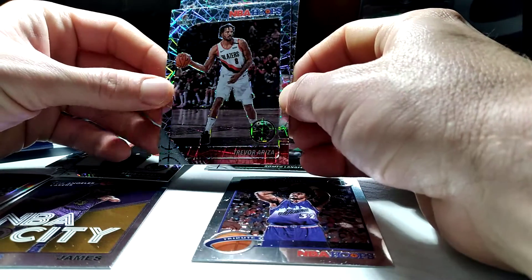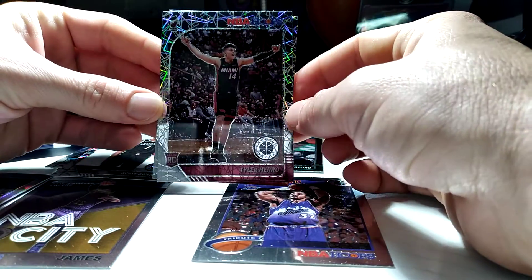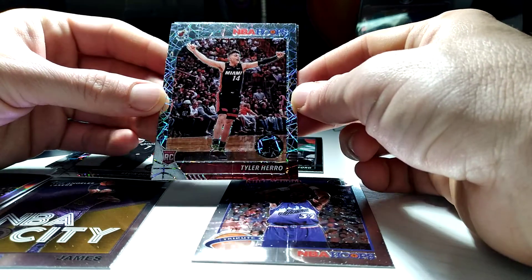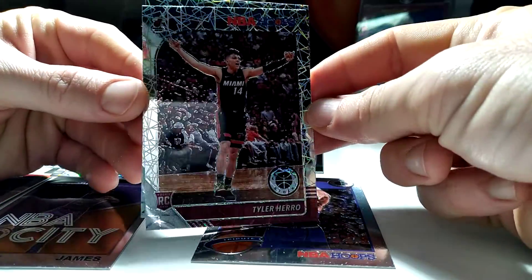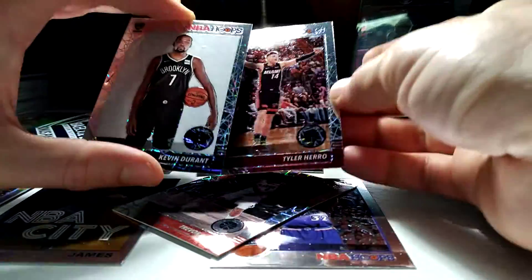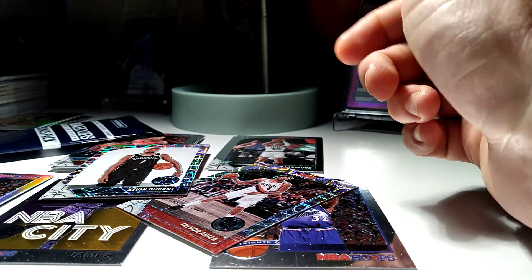Trevor Ariza. Oh very nice — another Tyler Hero laser prism! I will take that, I'm happy with that. This is the best hit I've gotten — it's the second Tyler Hero prism I've gotten. But hey, you gotta take the wins where you can find them. It's about a $20 card, so with the Kevin Durant and the Hero, it's a solid pack. I'm happy with it — gonna count those hits for the night.